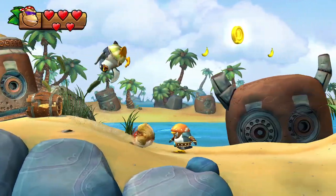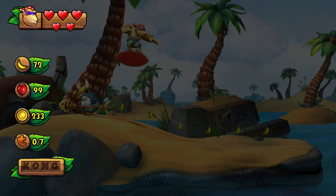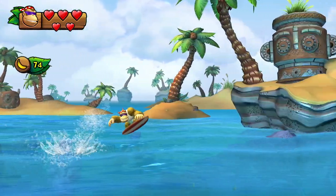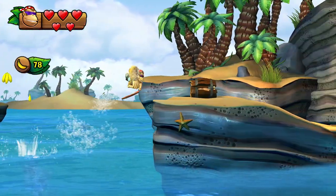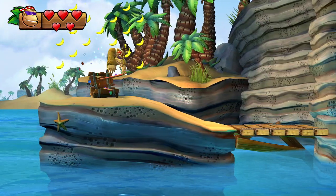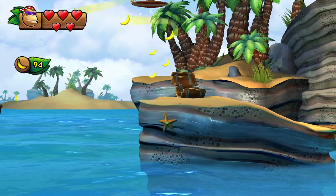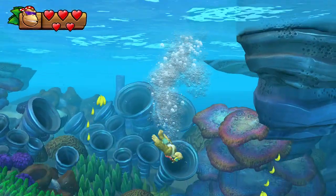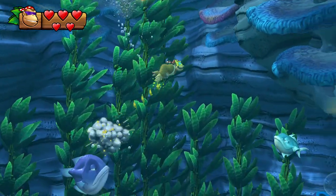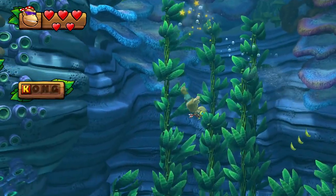We're starting out with 4-1, Deep Key. We'll have to go over water first — just keep pressing X and you'll be good. Collect all the bananas here and get the first puzzle piece. Swim, swim, and preferably get the K.